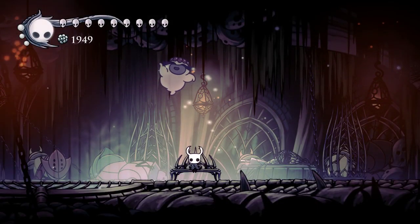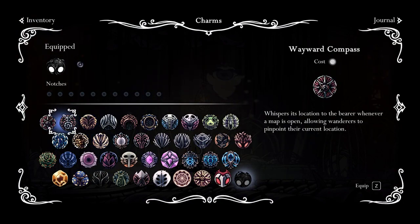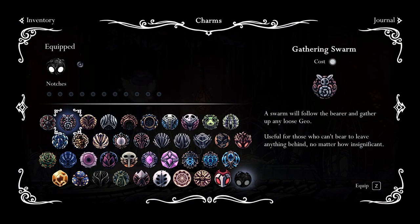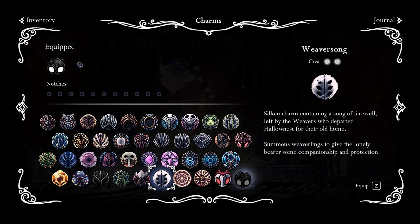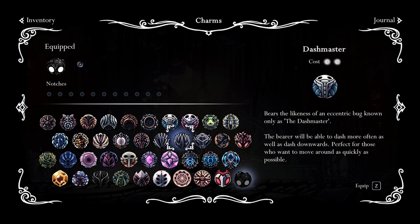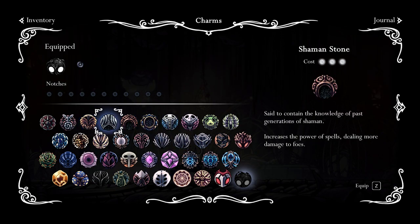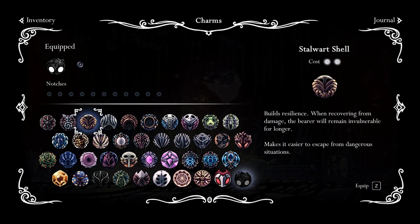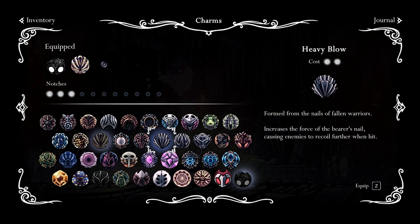Hello and welcome to a trial of the fool guide for 1.3.0.6, the lifeblood update, currently still in public beta, but it should be pushed to the main branch relatively soon. First, let's go over a nail build.